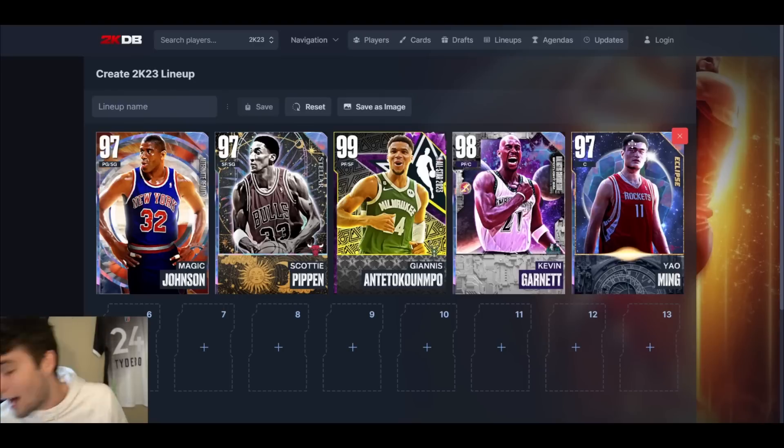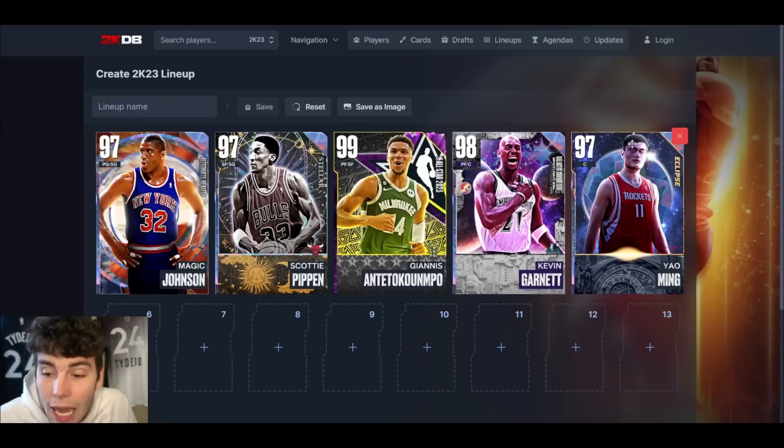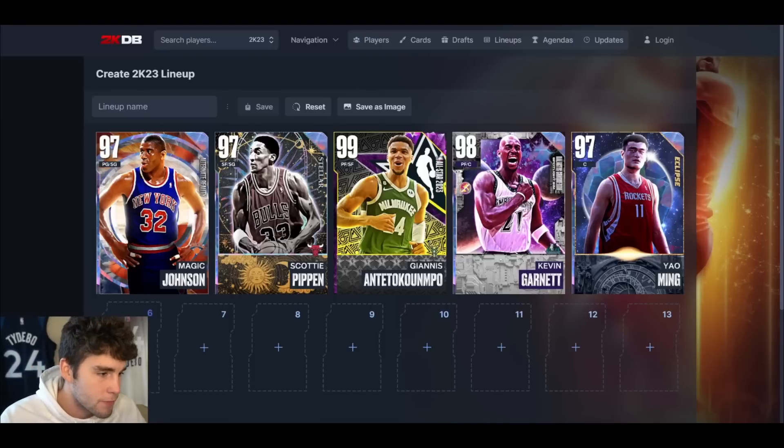At starting center, the easiest guy to put there is Galaxy Opal Yao Ming. I want to grab my controller and check how many Yaos are up on the auction house because it could get scary. There are actually a few up — I'm a little surprised because when I checked yesterday there really weren't many. But part of the reason more are up right now is people are putting them up right before quals start, knowing people are going to need Yao last minute.